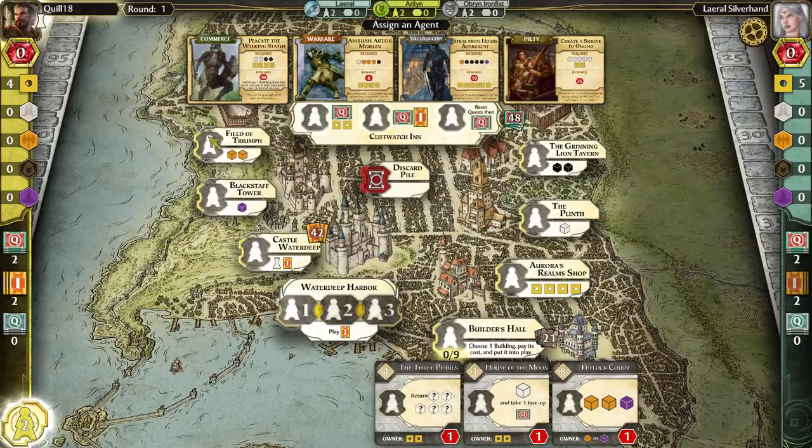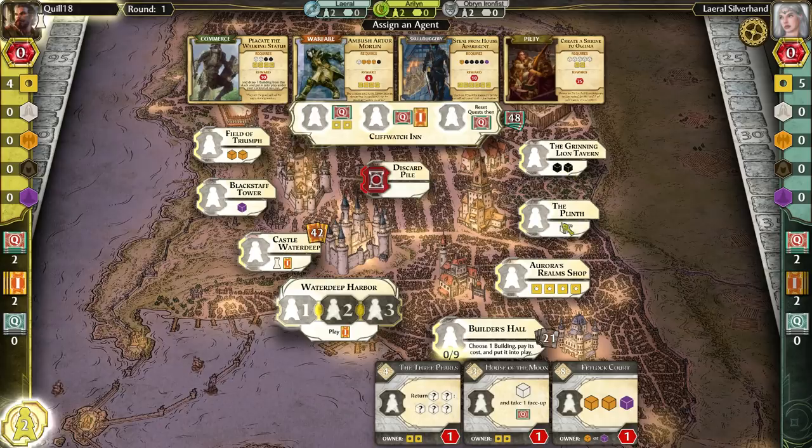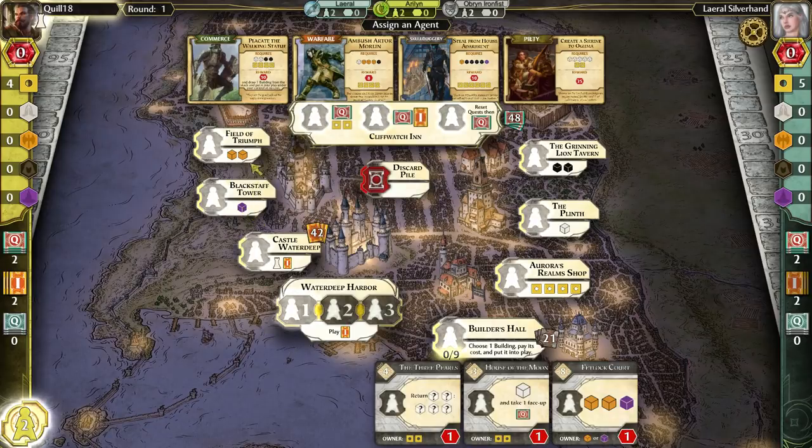What kind of stuff can you do with your agent? The four basic moves are placing an agent at the Field of Triumph, Blackstaff Tower, Grinning Lion Tavern, or the Plinth. These give you adventurers: Field of Triumph gives you two warrior cubes, the Grinning Lion Tavern gives you two rogue cubes, the Plinth gives you one priest, and Blackstaff Tower gives you one mage. Warriors and rogues are more common than mages and priests. You can also go to Aurora's Realms Shop to get four gold — very simple and straightforward.